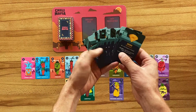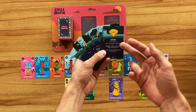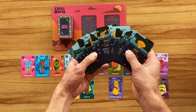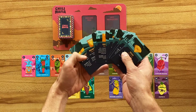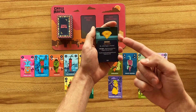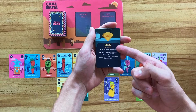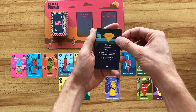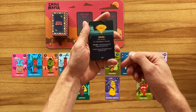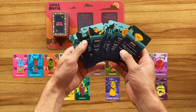The Hot Properties — each of them has a condition written on them which has to be met in order to use them, and each time that condition is met you can decide whether you want to use their powers. For instance, we can check out Bribe, which says that if a chili pepper is pinched, then you can decide to play this out and take the pinched chili pepper into your hand. And these Hot Properties really bring some extra spice to the game.